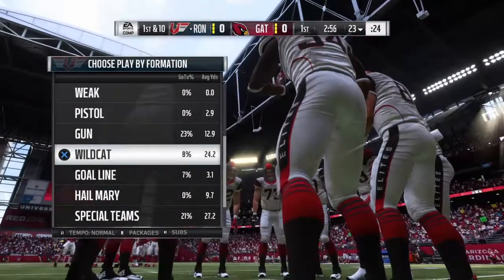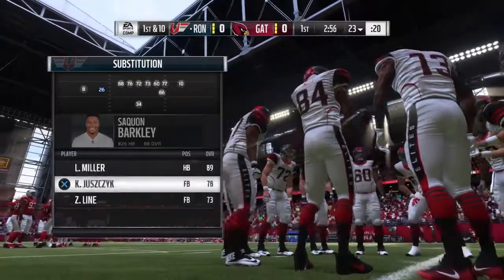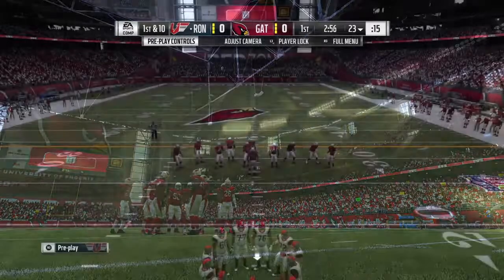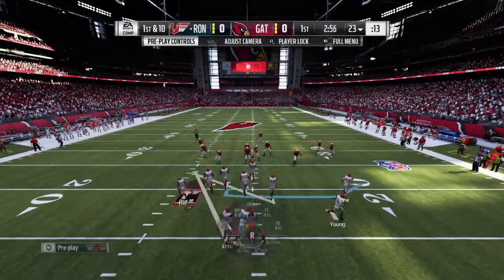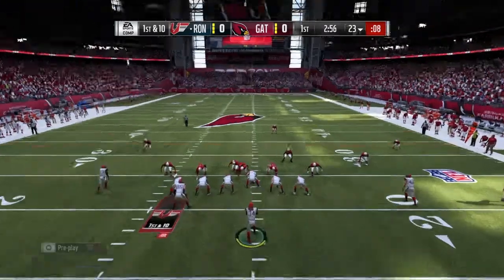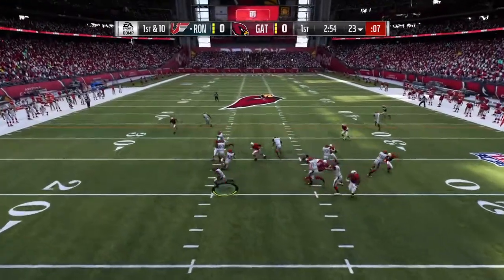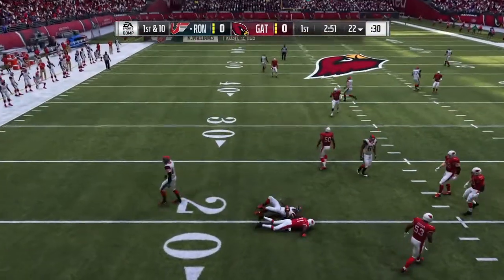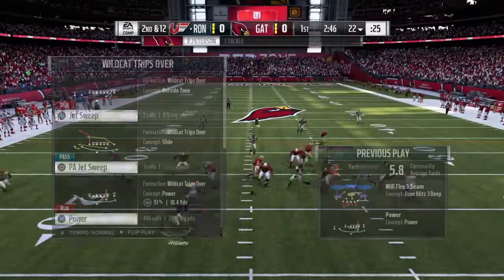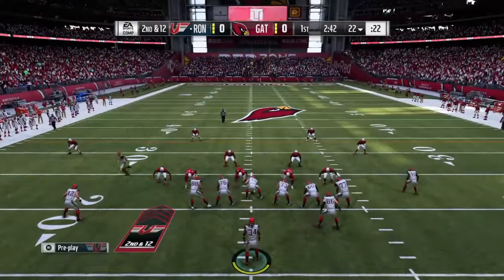After the newest patch it's been really hard to stop these guys on defense. What I start out doing is I run the Minnesota playbook, and I put my best blocking fullback in at the second halfback slot so I get a better block. Then I'll run the wildcat for a while until they start coming down on it too much, and then I'll hit them with some passing stuff.